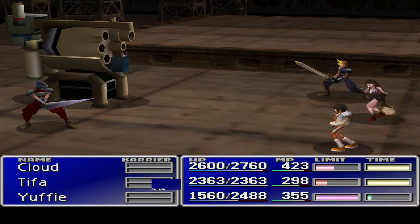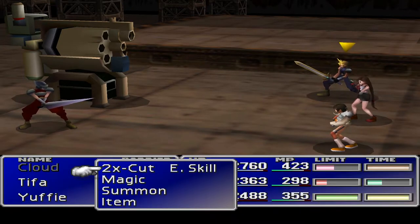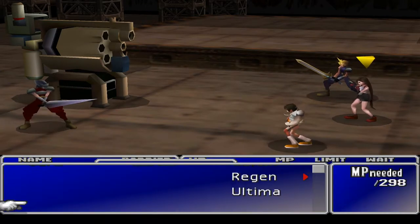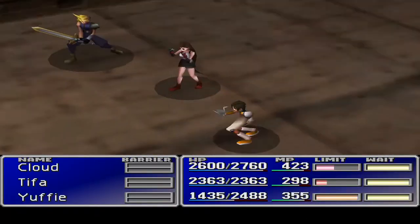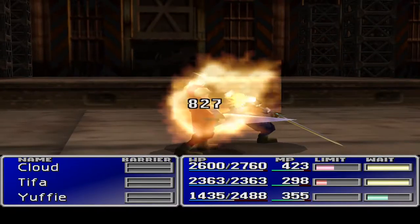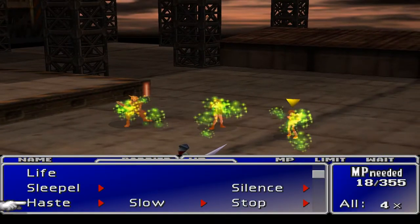Every time Yuffie is ready to do the limit, I'm going to use it, and hopefully we can get her up to level three or four relatively quickly. We've got barriers, reflects, and all this sort of stuff set up. Cloud's mostly set up for double slash. Tifa has cure, regen, and all this lot. We've also got Demi, Sleep, Haste, and Slow — all things that sound like fun.